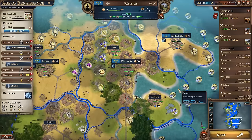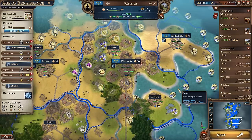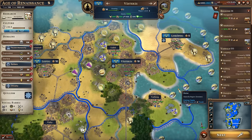Hey folks, Quill18 here and welcome to a gameplay video for Millennia, the new 4X turn-based empire strategy building game from C-Prompt Games and published by Paradox. A big thank you to them for sponsoring this video. Do check the links in the description down below for when and where you'll be able to get Millennia for yourself.